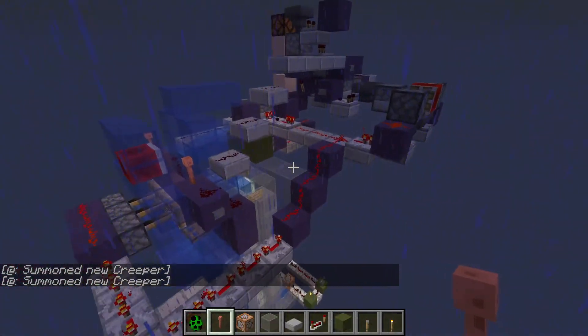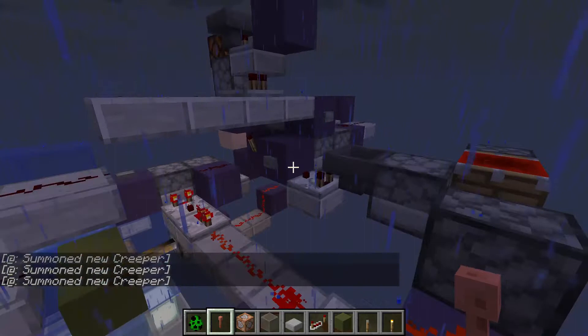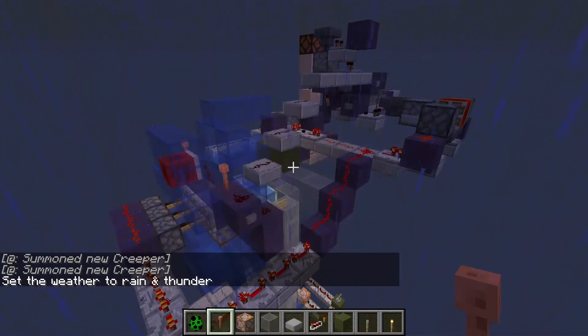We're going to get a live demonstration. If it succeeds at pushing all the redstone out of this dropper, then the system will turn off, but the lightning strikes should keep it on. We'll make sure this is a thunderstorm and not just rain.